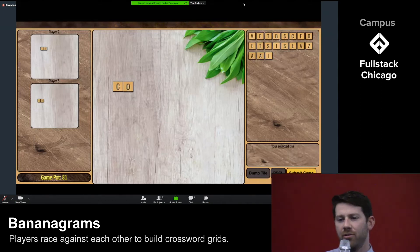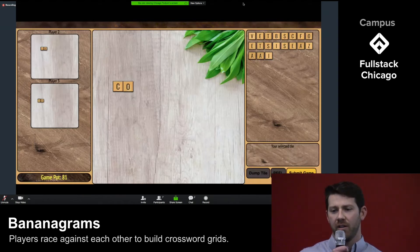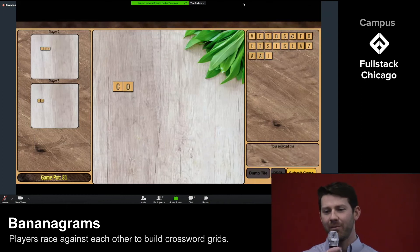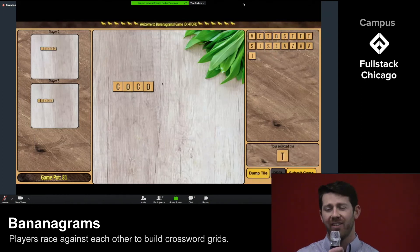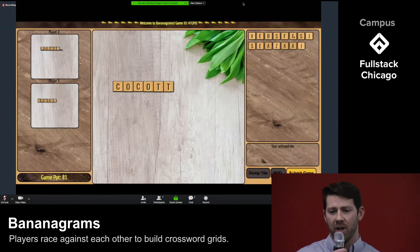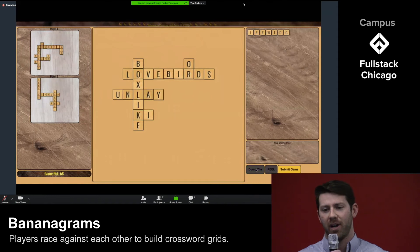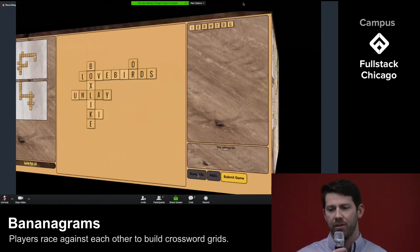Great job on those real-time updates to every player's screen. Did you say that was the first time you used Firebase? That must have been a long time and been a true team effort. So this is my board. I've got a big problem — I have a Q, and I have nowhere to put it. What am I going to do? It's time to dump. When I need to get rid of a tile, I select the tile and dump it back into the game pod. As a penalty, I get three new tiles.